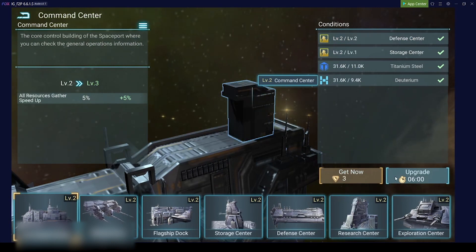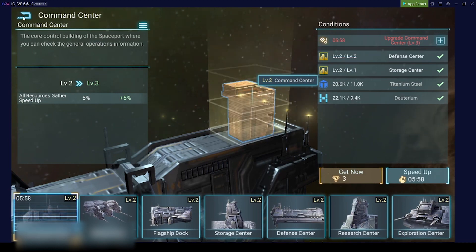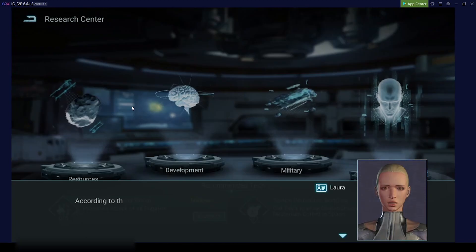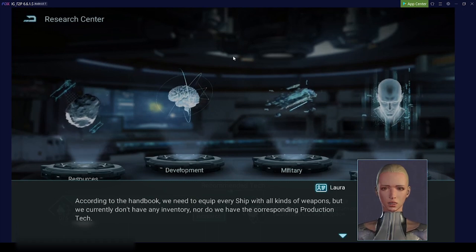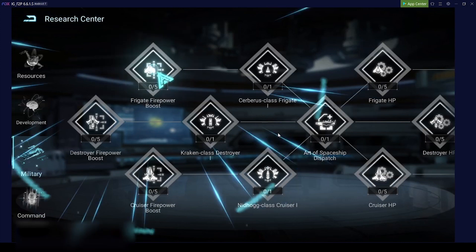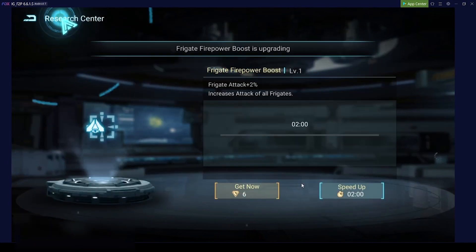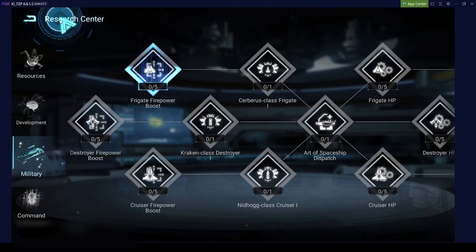We have everything already on level two. We will start with the command center level three - we only have to wait one minute. We are at five minutes and this is where we can get it for free. Also the first thing we want to get - okay we have to follow the research from the tutorial for a moment.